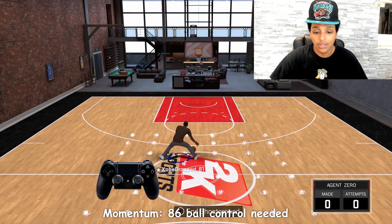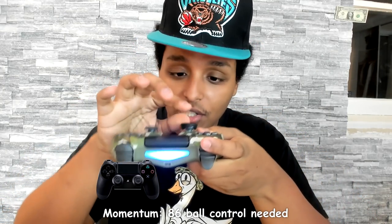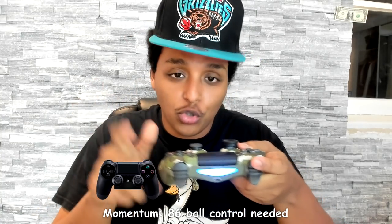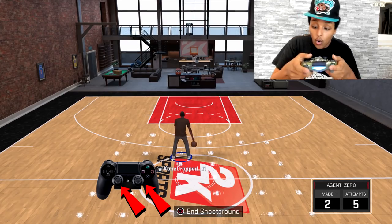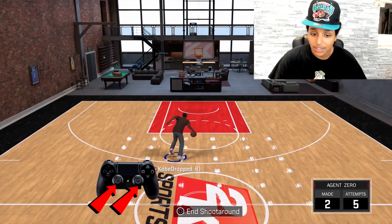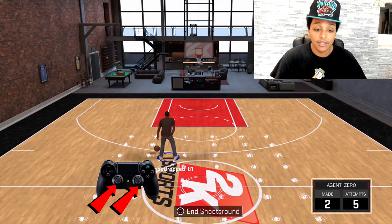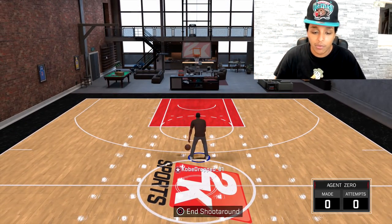Y'all should all know how to do this — it's a pretty simple dribble move. I move the right stick in the direction I want to go; since my ball is in my right hand, I'm moving to the left for momentum. So I go right and then same direction with my left and hold turbo. It's literally as simple as you can get with a dribble move. I just have it on in the background while I watch my Raptor games and it's incredibly effective. I don't abuse it because once you do too much, it becomes predictable.